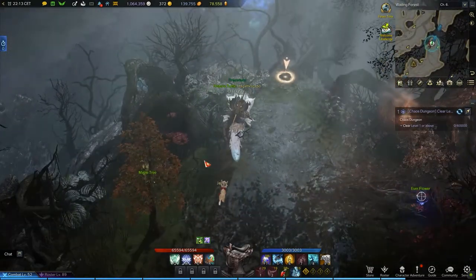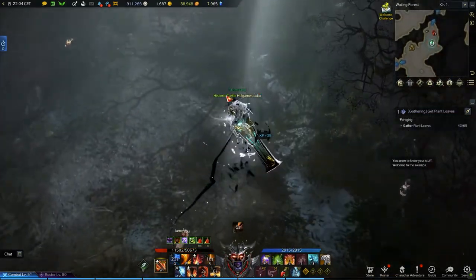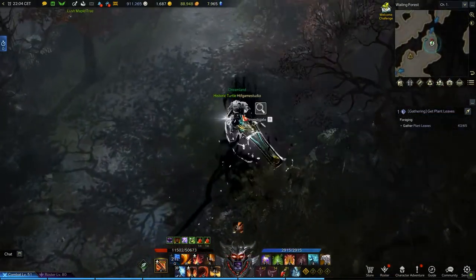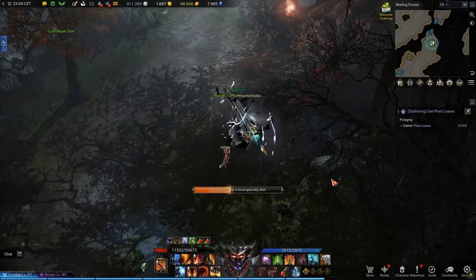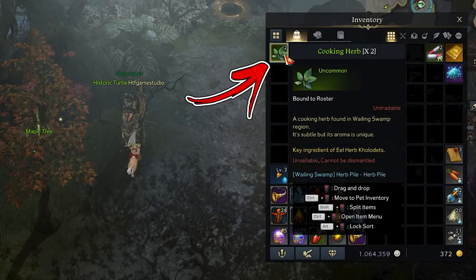This can happen either on the left side of the road in front of a tree node, or on the right side in front of a tree branch. Interacting with it, you will collect an uncommon item called the Cooking Herb, and you will need only one of them.